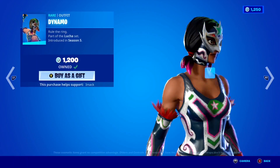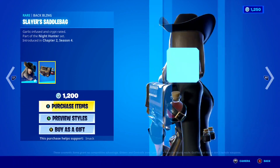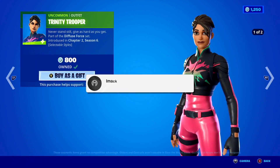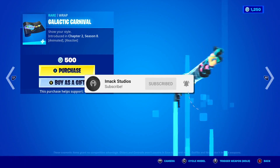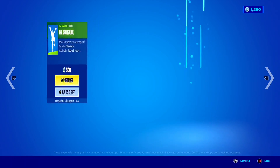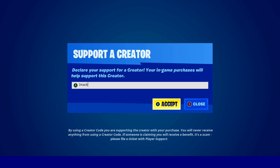I do gift my subscribers all the time here on the channel, so if you would like the chance to receive a free gift here on Fortnite, all you have to do is smash the like button down below and subscribe to the channel with the post notification bell turned on. Once you've done that, comment your Epic Games username down below in the comment section so I can add you on Fortnite and send you a free gift. Also, if you would like to support me here on Fortnite, feel free to use code IMACK in the Fortnite item shop.